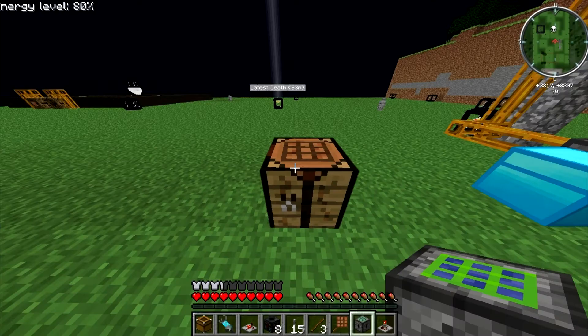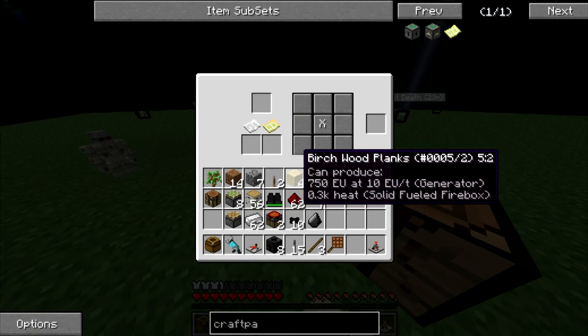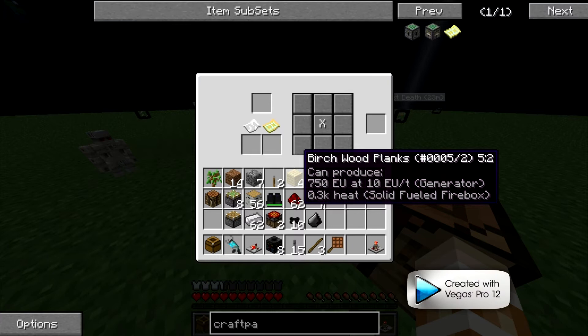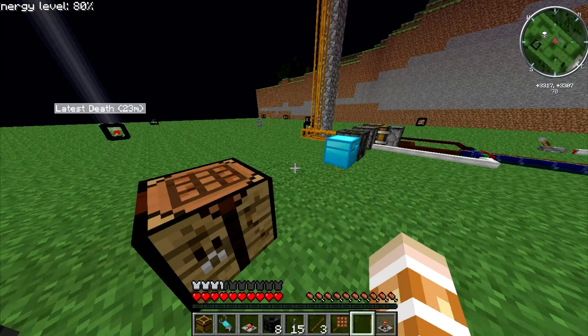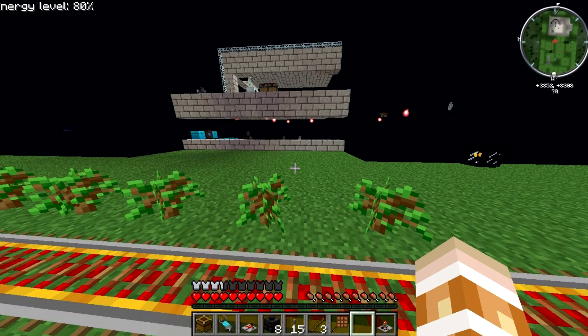Now the craft packet maker just makes craft packets. You put some paper in and it'll give you a craft packet — if I have some paper on me. I don't, so let's go see if there's any paper over here. Run all the way over here, hopefully we have paper. Why is the world not rendering? Some cording.